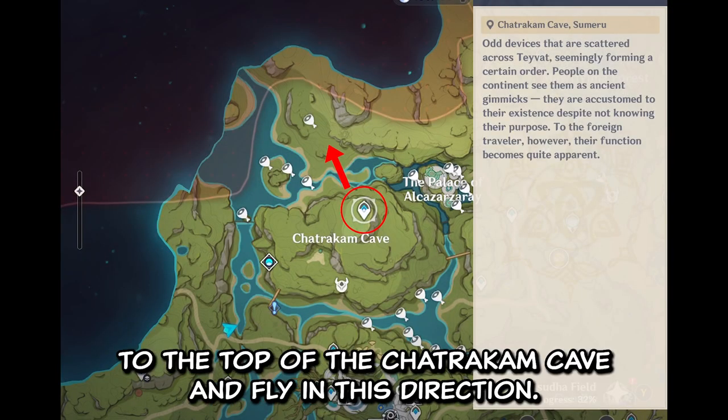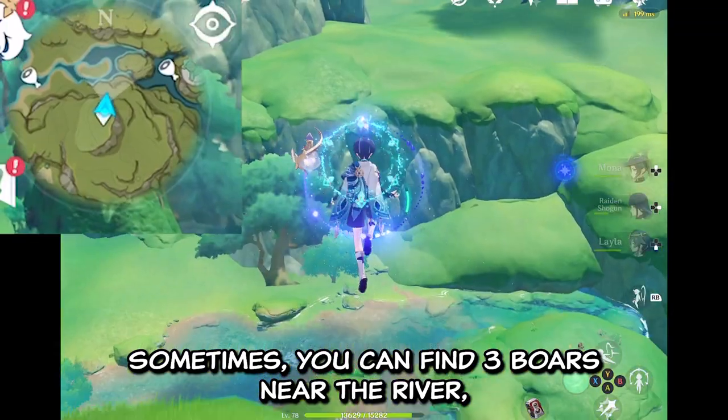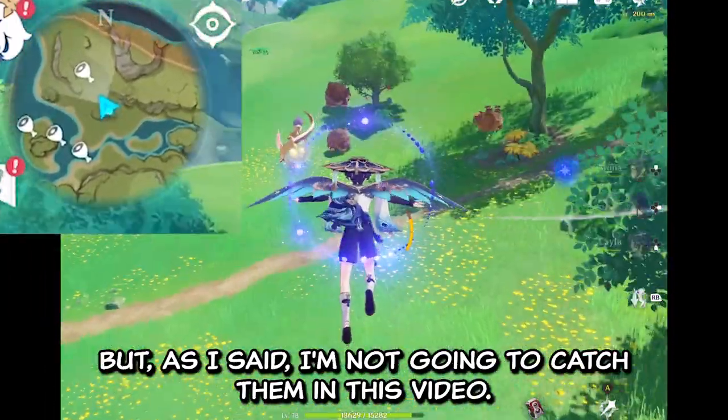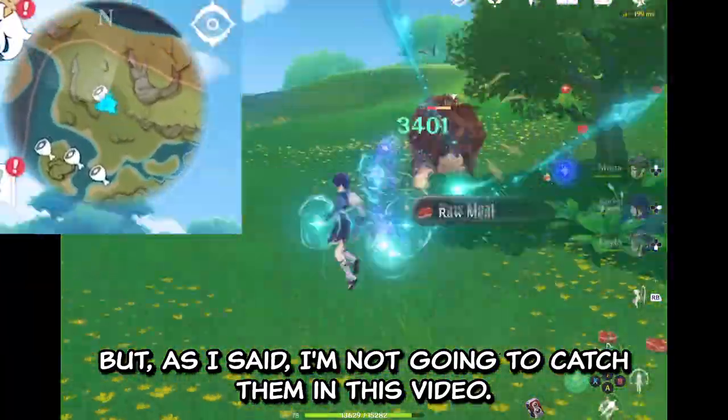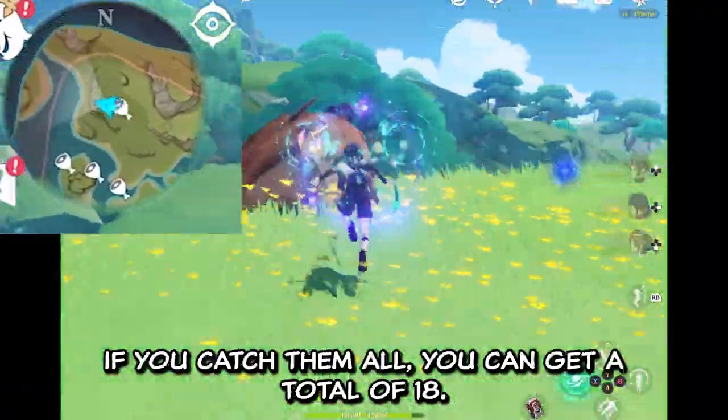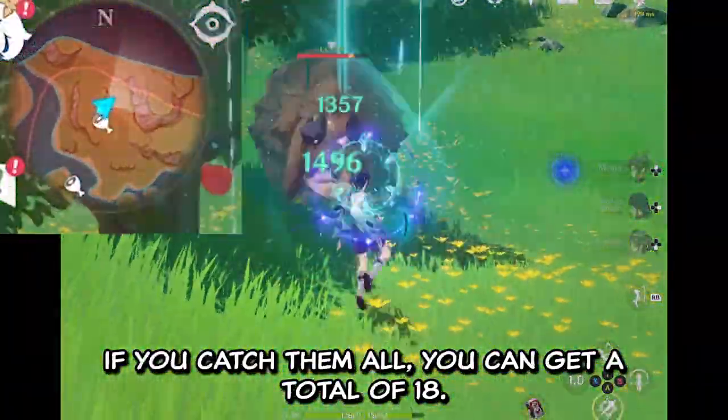Then we will teleport to the top of Chatra Cave and fly in this direction. Sometimes you can find 3 boars near the river, but I'm not going to catch them in this video. It's better to just fly up the hill — there are 6 Sumter Beasts there. If you catch them all, you can get a total of 18.